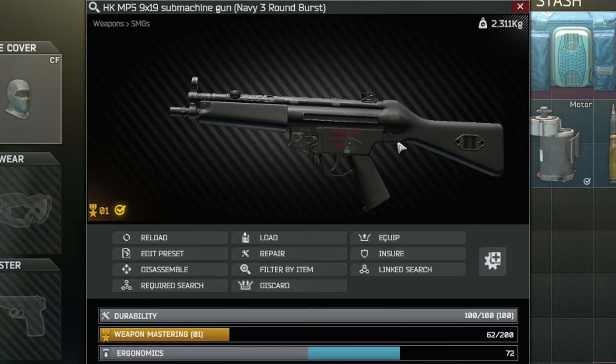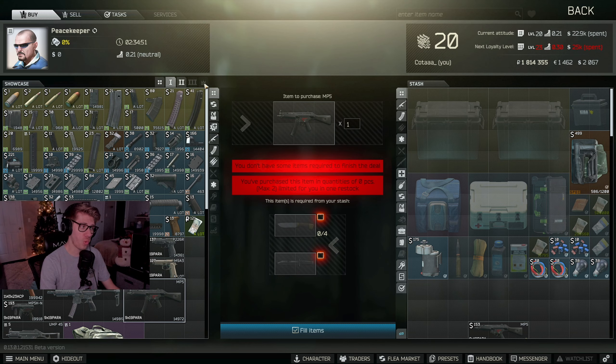The first thing you're going to need to acquire is the MP5 - this is a 9x19 submachine gun. When finding this gun, you can find it in raid while playing as a scav or a PMC, or you can do the Peacekeeper Level 1 barter trade for four brown-handled knives and one ER bayonet knife.